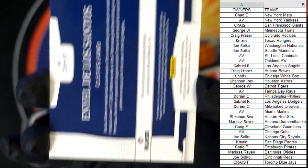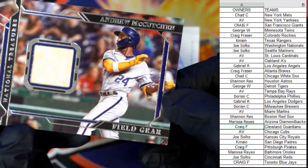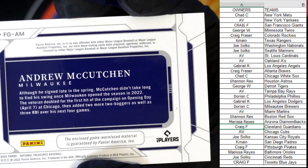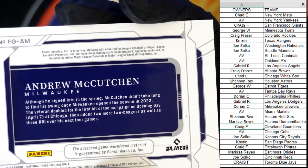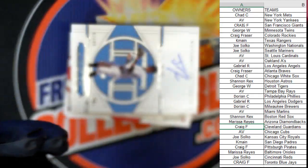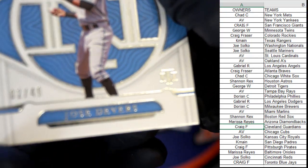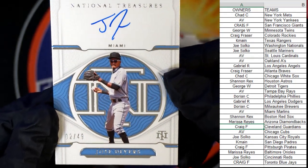Next up, we've got a field gear relic — Andrew McCutchen. I used to love McCutchen when he played for the Pirates, but this is a Milwaukee Brewers card. Good eye, Suzy! Dorian, that one's coming out to you. Next up, we have a nice on-card auto — Miami Marlins, number 2 of 49. It's Jose Devers, 2 of 49, on-card auto. AV, this one's coming out to you.